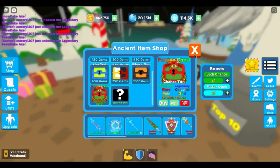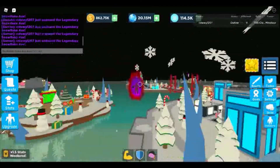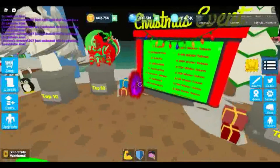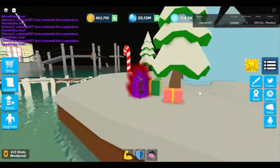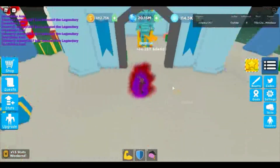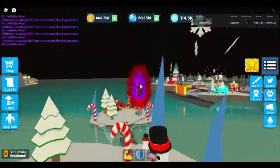There are also presents around the map — glowing, glimmering presents in all different sizes. Here would be one present — they look kind of like this right here. You tap on them and it gives you 2,000 tokens. It doesn't matter if you have a multiplier; it always gives you 2,000 winter tokens.